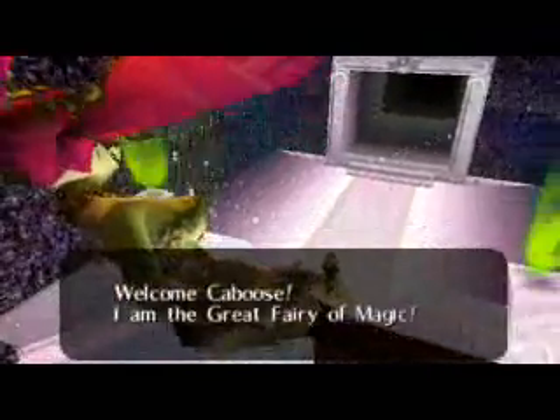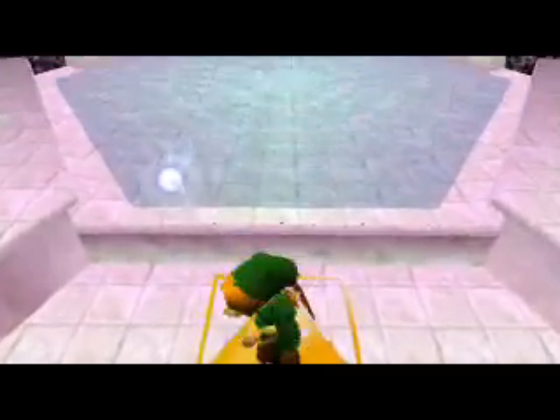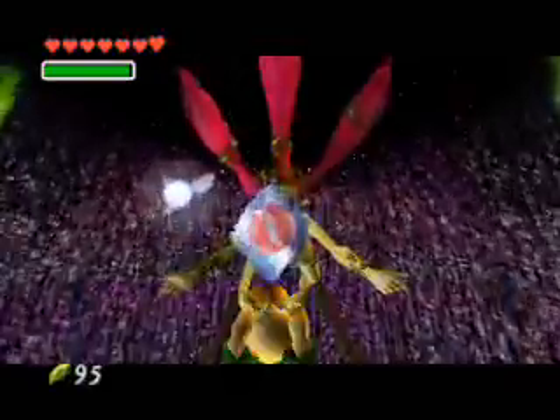If she ever decides to talk, that is. Welcome Caboose — Great Fairy Magic, Magic Spell — please take it, we don't have a choice. It's a red fireball and it's a very helpful spell, not going to lie. I'll be using it in the oh-so-infuriating Water Temple.